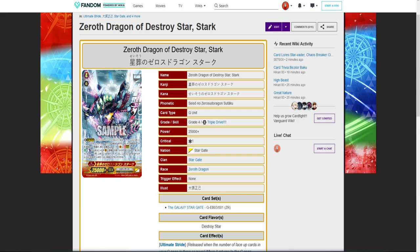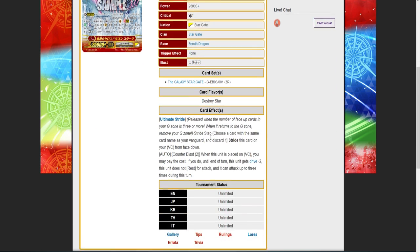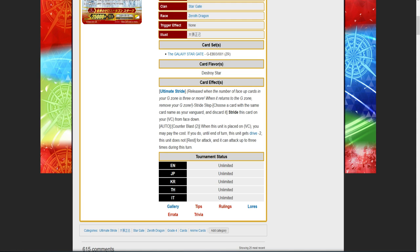So, what is new with this Xeroth Dragon? It seems like we finally got an official release for its skill, and I'm not entirely sure if that's good or bad. Its skill is Counter Blast 2. When it's placed on Rear Guard, you may pay the cost. If you do, until the end of this turn, this unit gets minus 2 drive, this unit does not rest for attack, and it can attack up to 3 times during the turn.